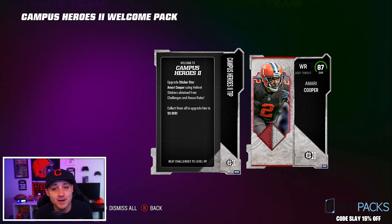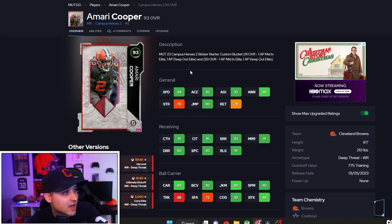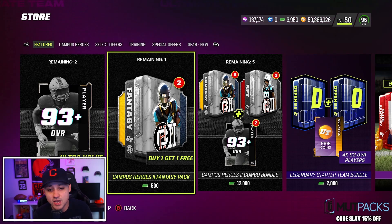There's an insane 87 overall Amari Cooper that you can add stickers to and get him up to 93 overall. He's got 94 speed — this card looks nice. He'll be 96 speed on the theme team. Abilities-wise at 93 he gets mid-in elite 1 AP and deep out elite 1 AP, so both for 1 AP total — not bad. For special offers you get two 93-plus Campus Hero players and a BOGO pack, buy one get one free.